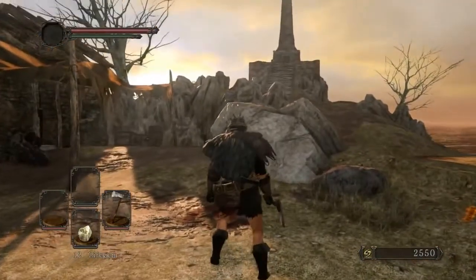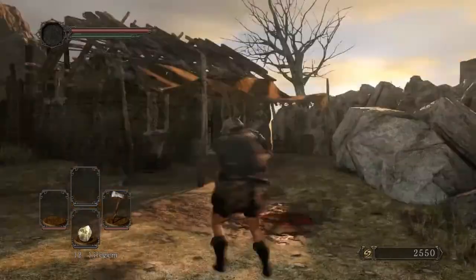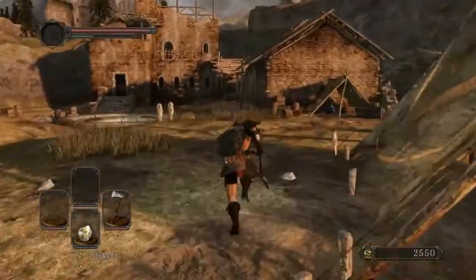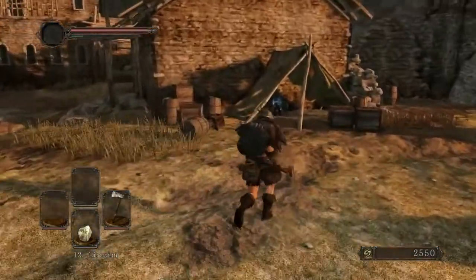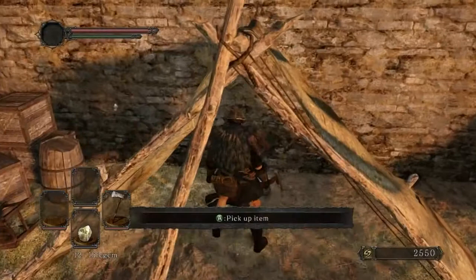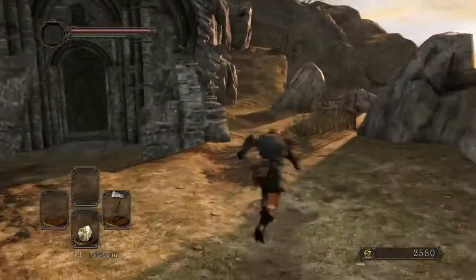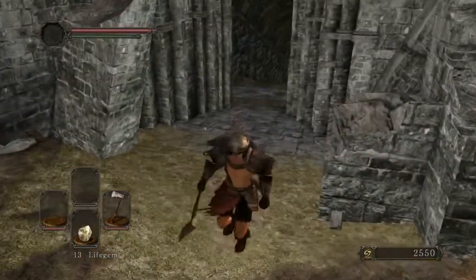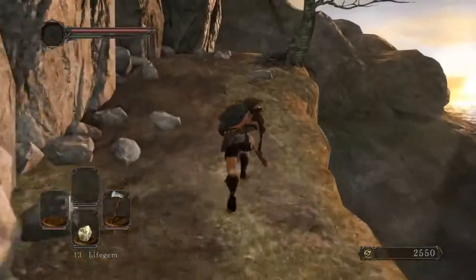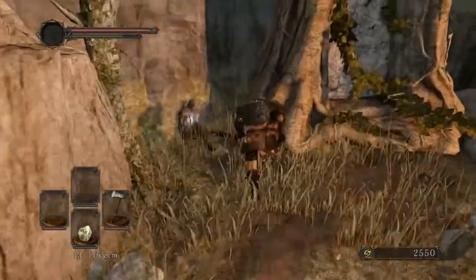There is an NPC up top on the monument. We are going to go talk to him last because his dialogue is by far the longest — most of you who have played this game know it's rather painful to sit through, but he tells us some useful things. We got a Life Gem over here. This is the entrance to Heide's Tower of Flame. We're not going there for a bit, but if you head up this direction, you get access to a covenant and there's an item up here.